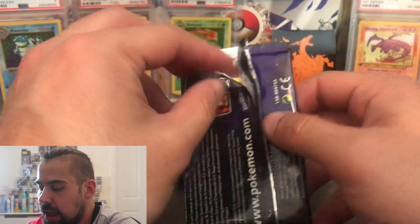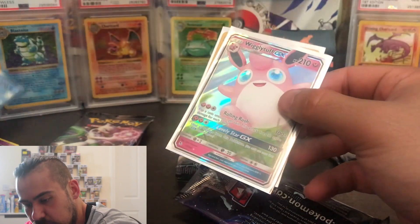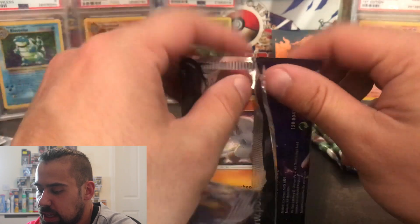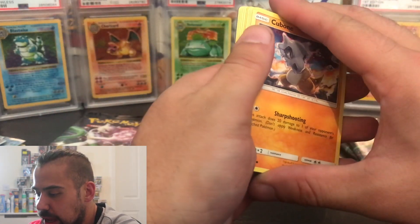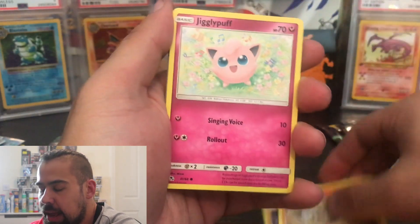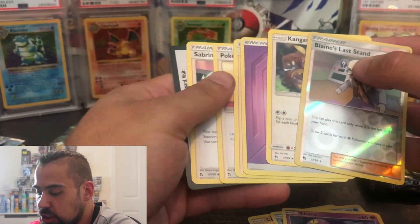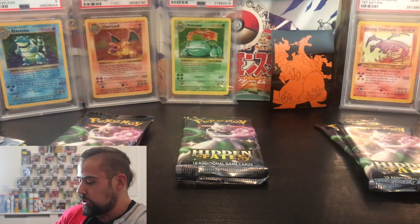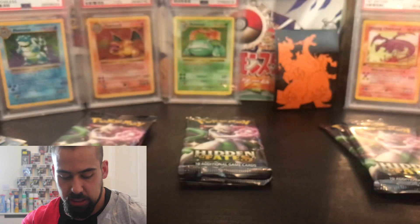So we've got three cards from the shiny vault today — the Articuno GX, the Diancy, and the Frogadier. Wait — is the Articuno actually shiny? It's in the shiny vault but it's the normal blue color. We're going to just do a little teaser appetizer — this next card is going to be the rare, and we haven't got a full art so it's not the Mewtwo and it's not the Charizard. We're also going to give away the code cards, so make sure you hit the thumbs up button.